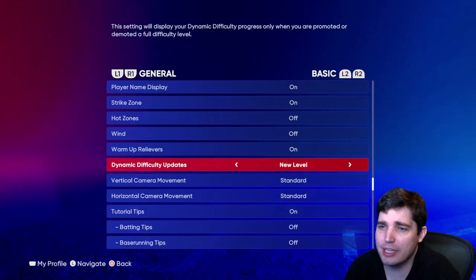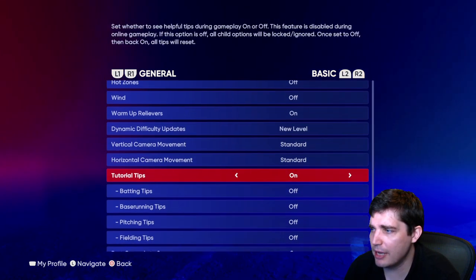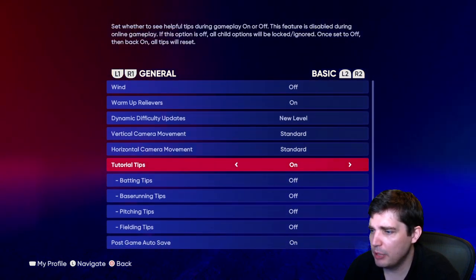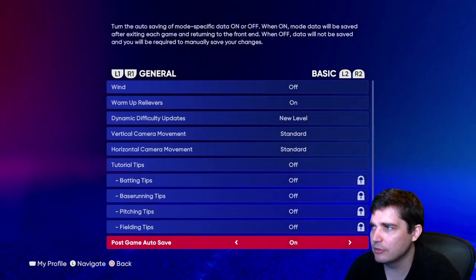I turned dynamic difficulty off since I chose Legend for both my hitting and pitching. Vertical camera movement — leave standard. Tutorial tips — generally off is a good idea. I don't need tips. Post game auto-save — on.